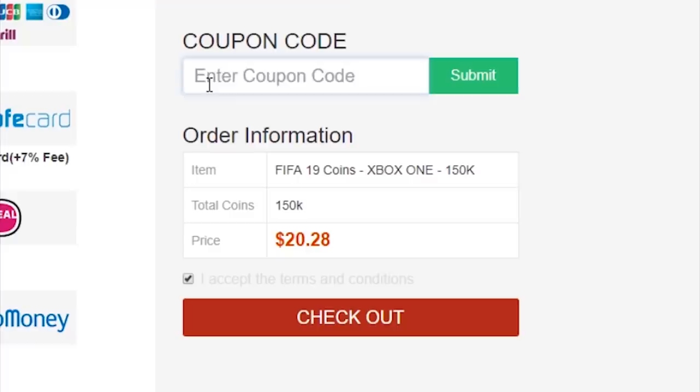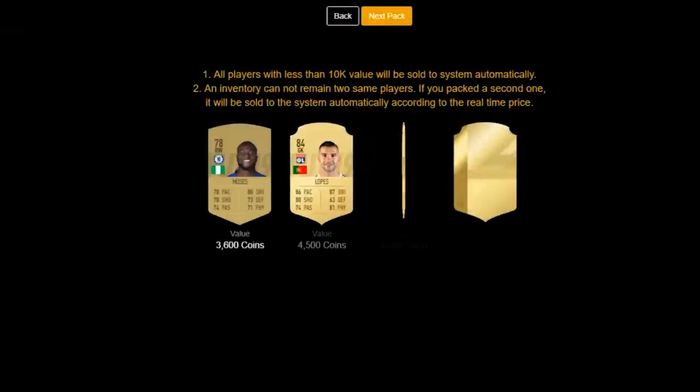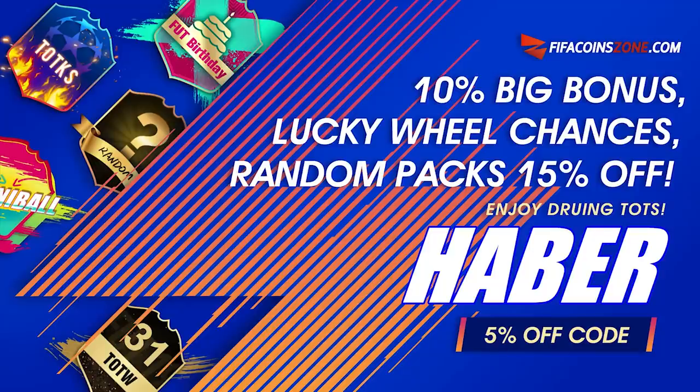If you're looking to get yourself any coins from the best supplier in town, check out my sponsor fifacoinzone.com, and use the code Haber to get yourself 5% off.